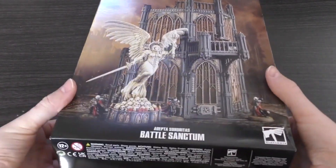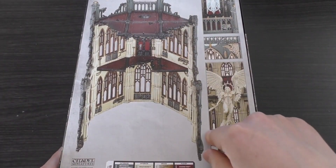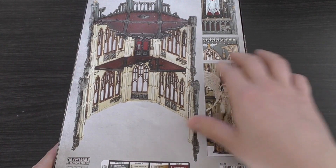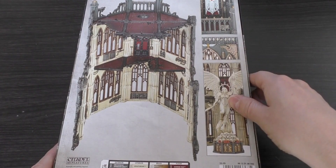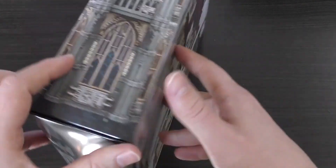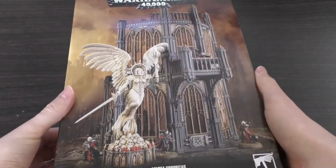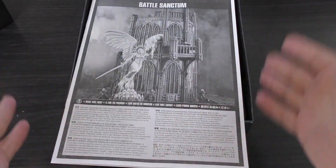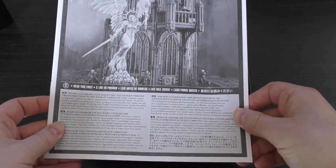It's one of those boxes where you pull the top off. Looking at the reverse — you can build the 12-inch tall building, and this statue is 8 inches tall. There's a fair amount of detail. I like what they've done with the inside, even though it's kind of ruined. They've painted it Wraithbone and Skeleton Horde, and I like the gold and red flooring as well. You've got more pictures of the model flanking the box. Let's pop the lid and have a look.